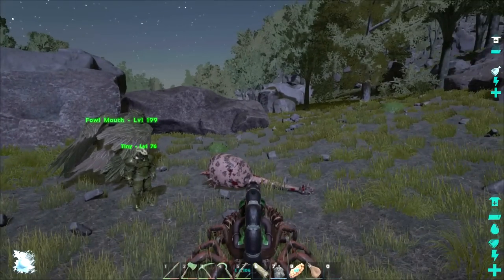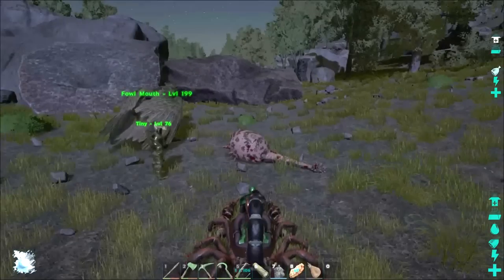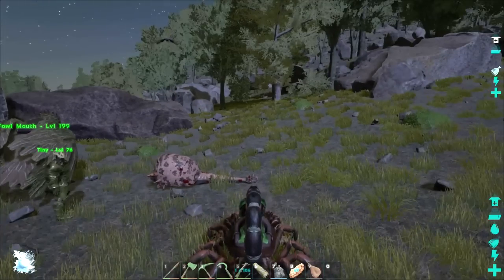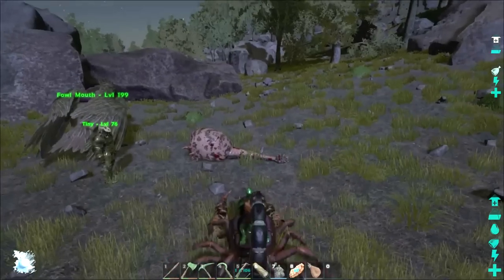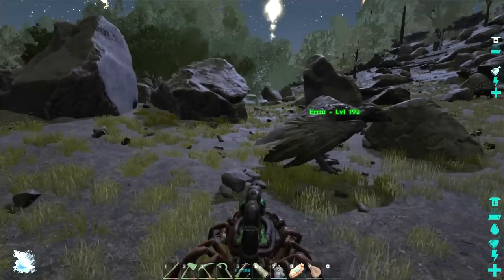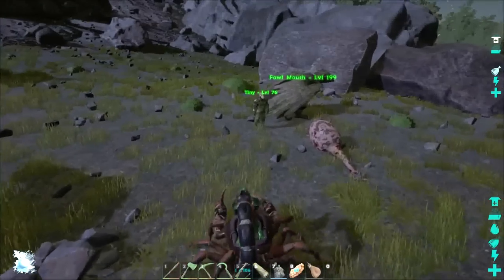Slip, you were having trouble knocking him out — you used about 70 or 80 arrows. They do have different torpor — their torpor is really high. And also for the Dodicarus, the torpor drops faster than a regular dino as well. It's kind of weird. And they're almost impossible to kill.